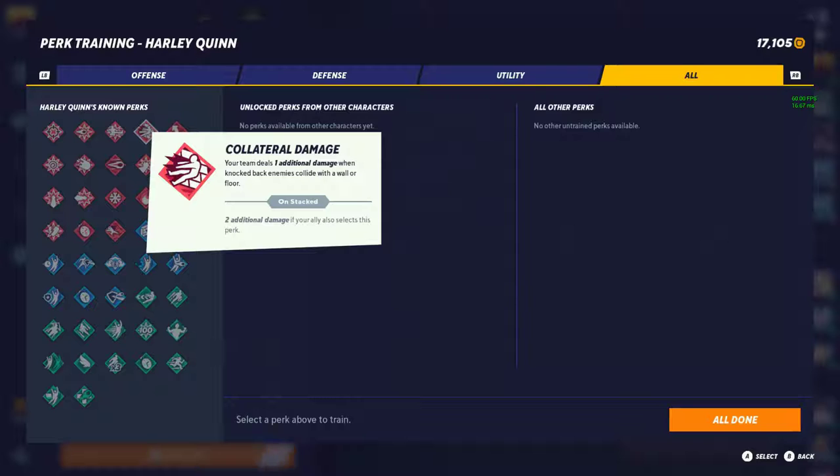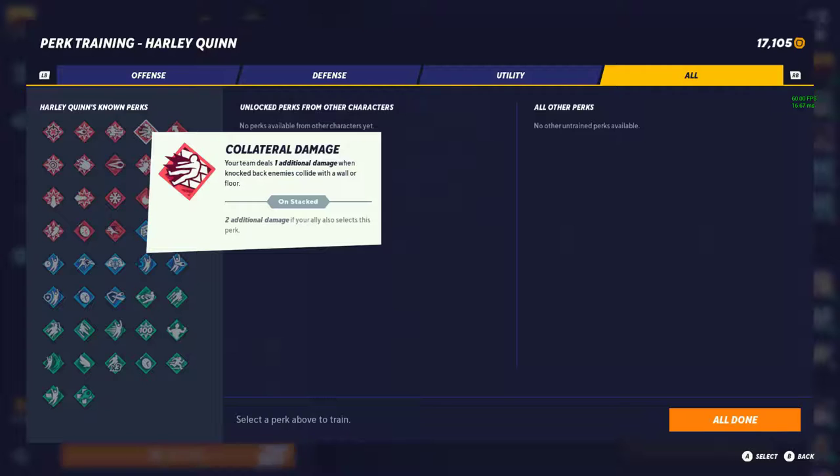Next is Collideral Damage — your team deals 1 additional damage when knocked-back enemies collide with a wall or the floor, 2 damage if your ally selects this perk. I'm going to give this a tier 3. The reason why is because 1% or 2% isn't too much, and there aren't many characters whose movesets cause collisions with walls or the floor. The main one I can think of is Steven with his shield, and the only map where you can really bounce people into things is Scooby's Mansion.